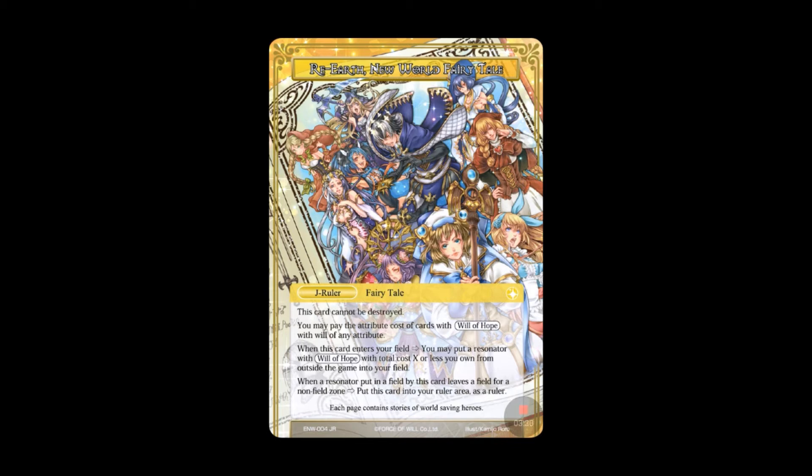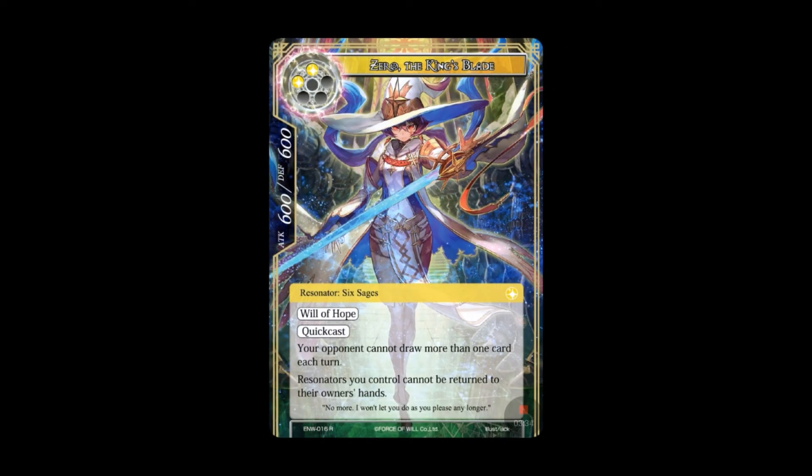Just like all rulers when I first see them, it depends on the support cards. Here's our first resonator: Zero the King's Blade, a two-drop Six Sages resonator — two light to play, 600 attack and defense. It has the Will of Hope subtype and also Quick Cast. Your opponent cannot draw more than one card each turn — that's huge. No more Tom hitting them, no Guineveres, no Alice Scouts — anything that says draw a card won't stack. Also, resonators you control cannot be returned to their owner's hand, which is a nice protection against blue bounce effects.